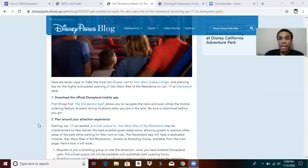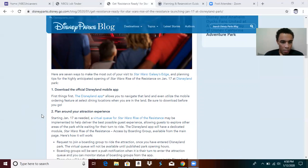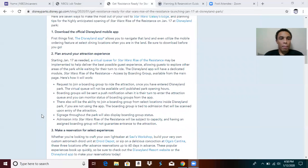You don't officially need the app to do it — there will also be kiosks where you can get paper virtual queue tickets, similar to regular paper FastPass tickets. You scan your park ticket and you'll get a Rise of the Resistance boarding group number, but by the time you get to those kiosks they may already be out.